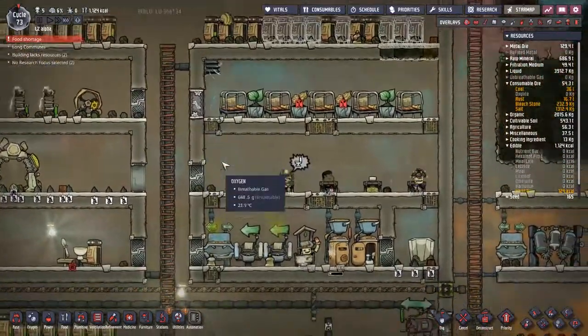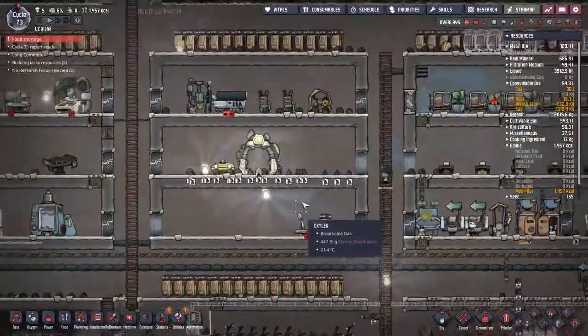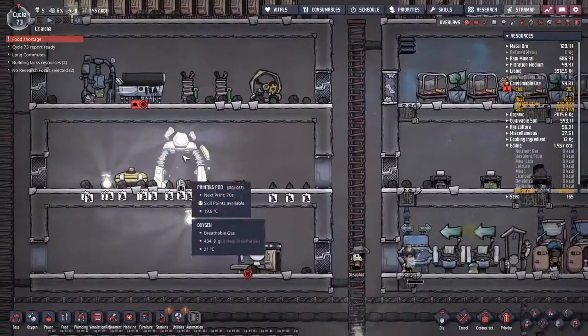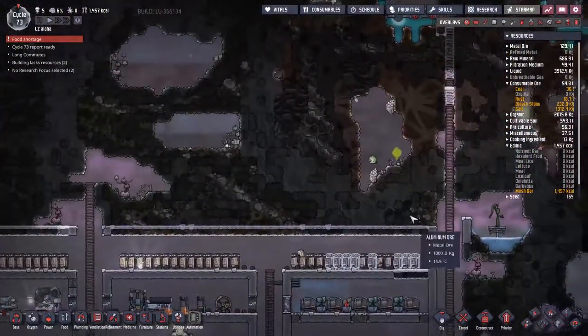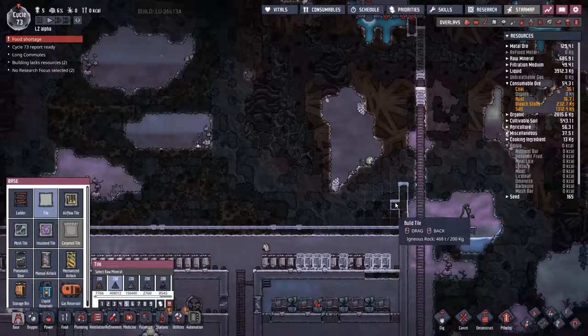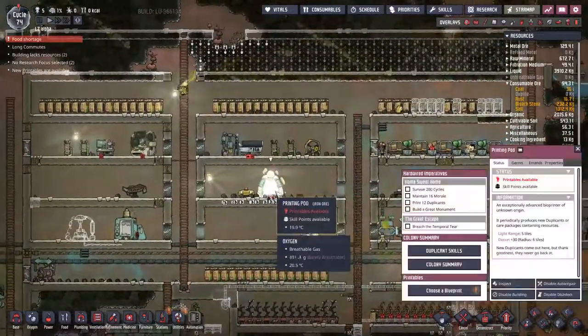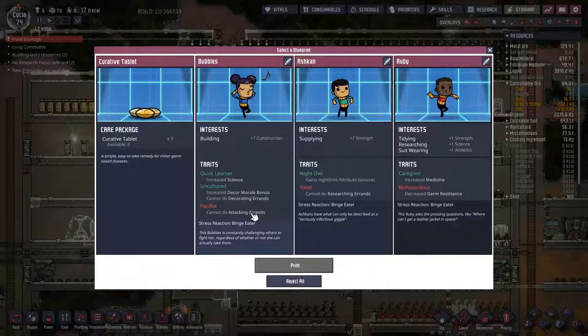Everybody got a mush bar today, but it's going to be troubles tomorrow. We desperately need that chef. We just need to get a chef out of here. I suppose this also means we need to start thinking about digging out this area up here and having a new set of rooms for people. The printing pod has told me it's ready to go.